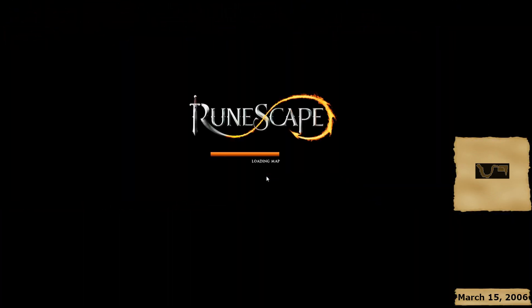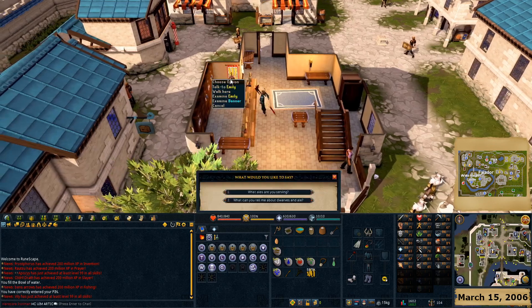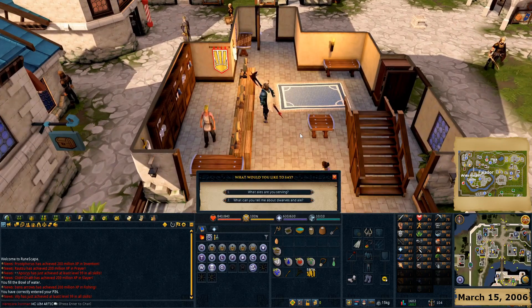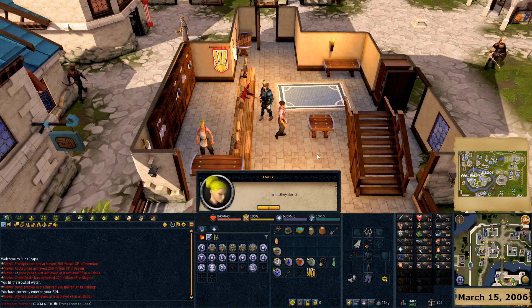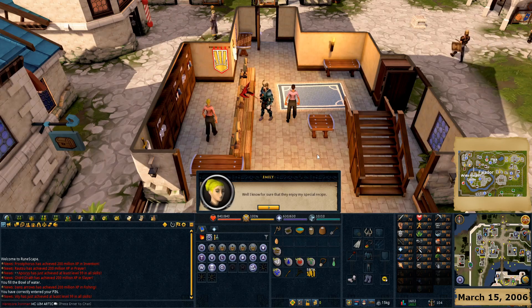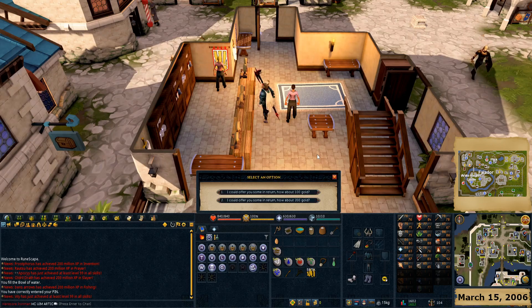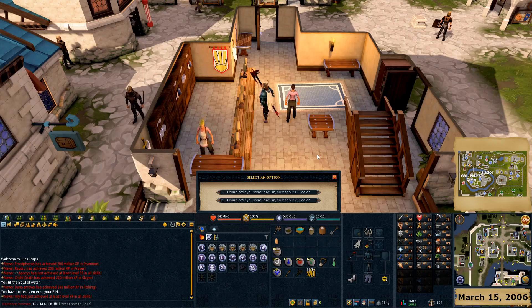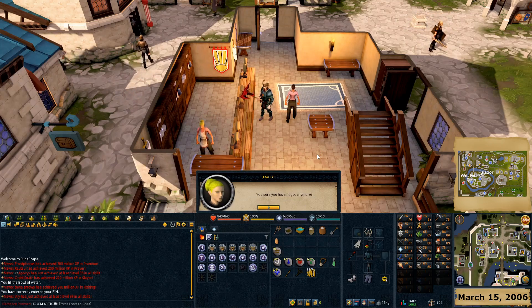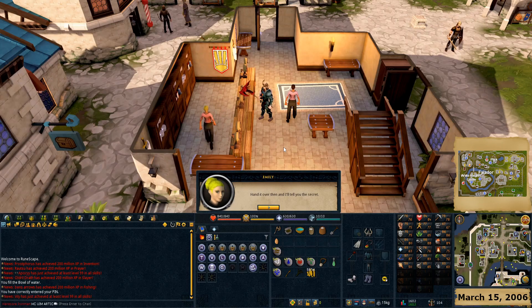At the Rising Sun, Emily the barmaid knows about dwarves and ale. She has a special recipe but won't tell for free. After offering 200 gold, she reveals the secret: drop a gold coin into Asgarnian ale and you get a weird golden ale that dwarves seem to love. So not only did we pay for the information, we also paid for all the drinks. Use a coin with the ale.